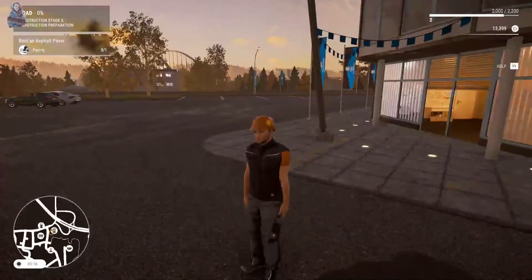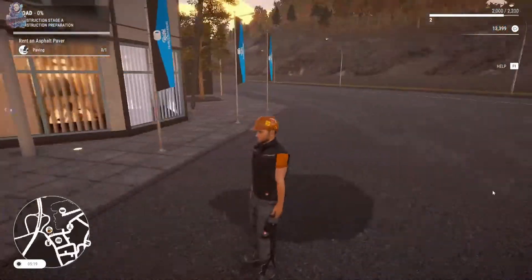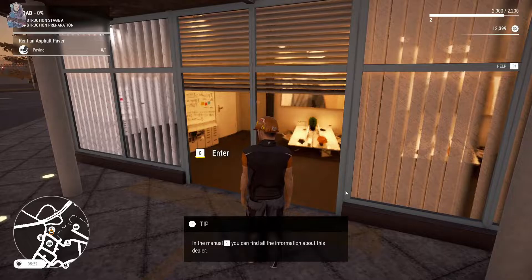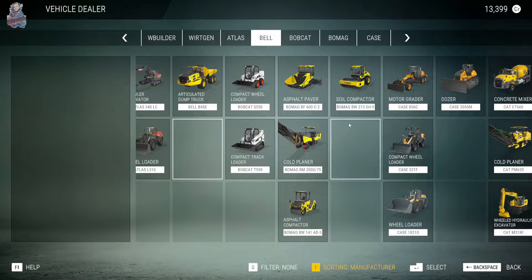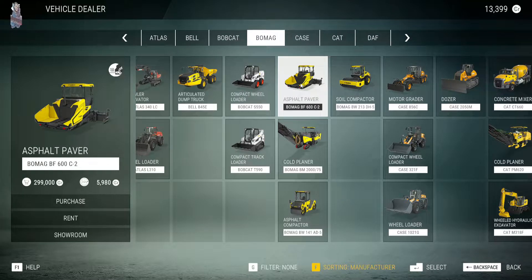Anyway, we are doing some paving today. Yes, we're doing a road. Do I have the machinery for it? No. I've got to go to the store. I believe I actually brought the wrong machine. I brought a soil compactor — I think I just needed a normal one. An asphalt compactor. An asphalt paver is what I need.